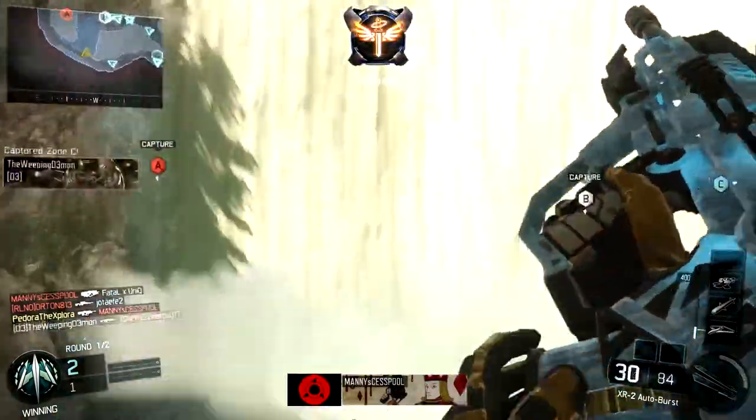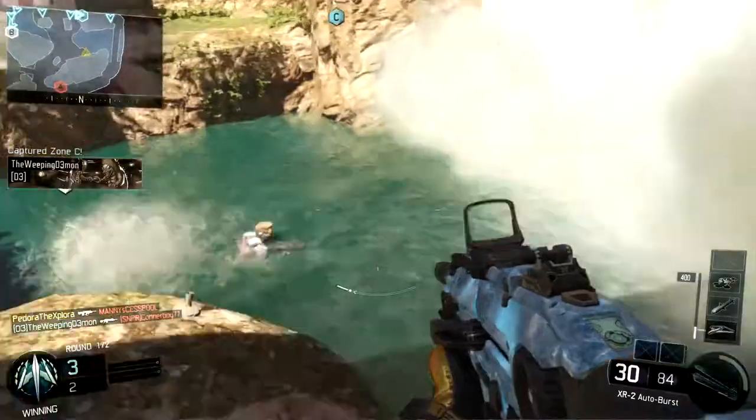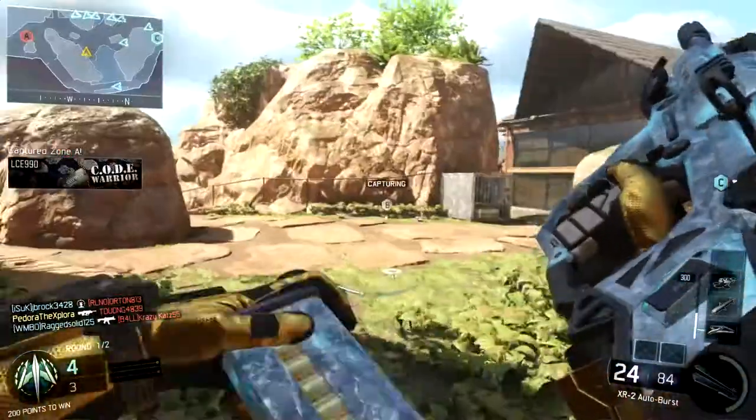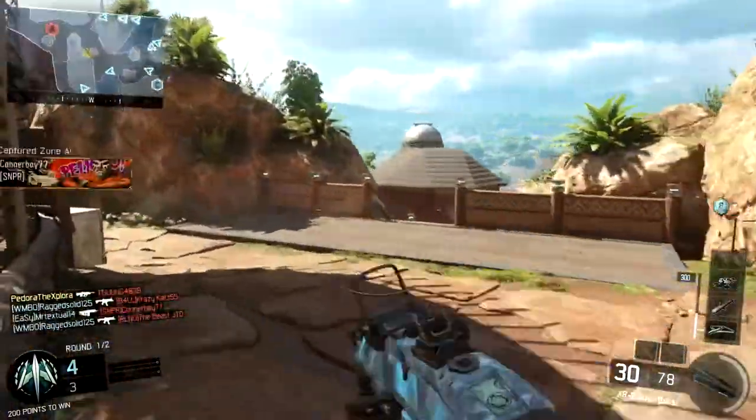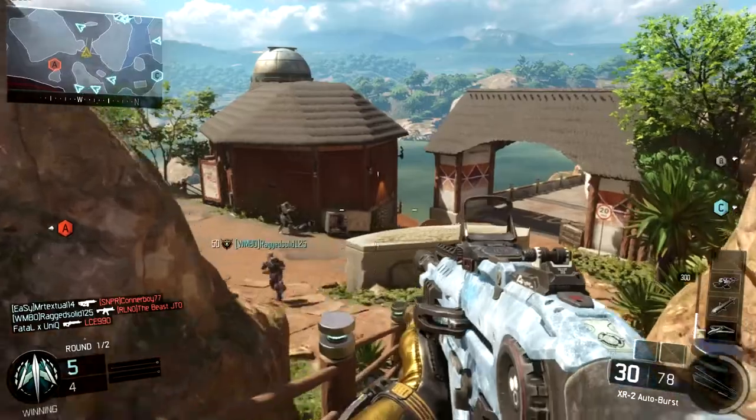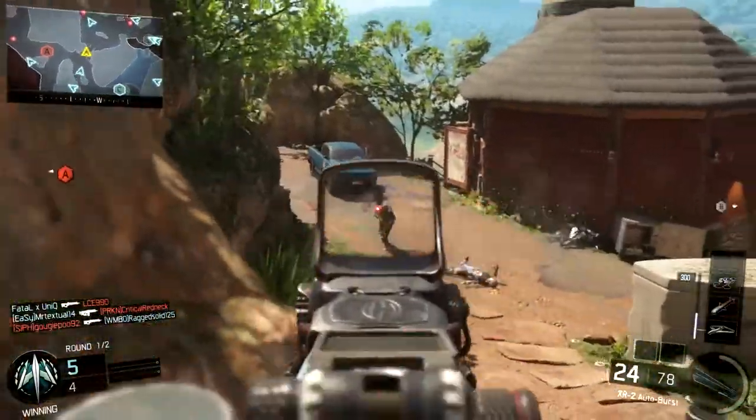So if you guys haven't noticed or didn't already know, the minimap in this game is actually rectangular. It's a lot wider than it has been in previous Call of Duty games — in previous games it's pretty much been a square, but here it's a rectangle, and this provides us with some unique opportunities to get a slight advantage when you're playing this game.